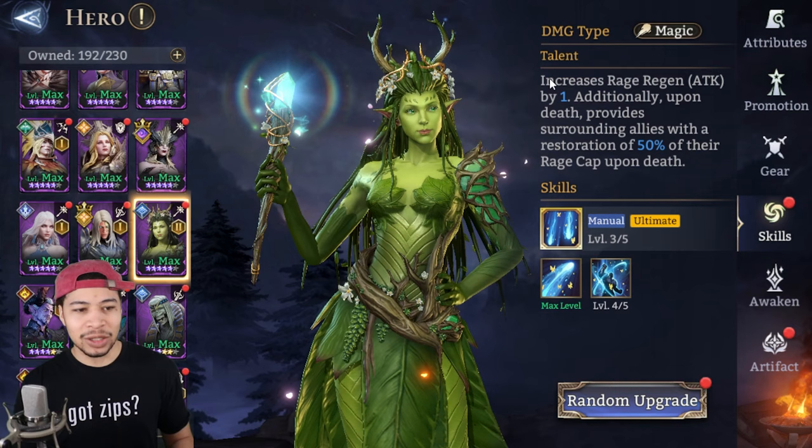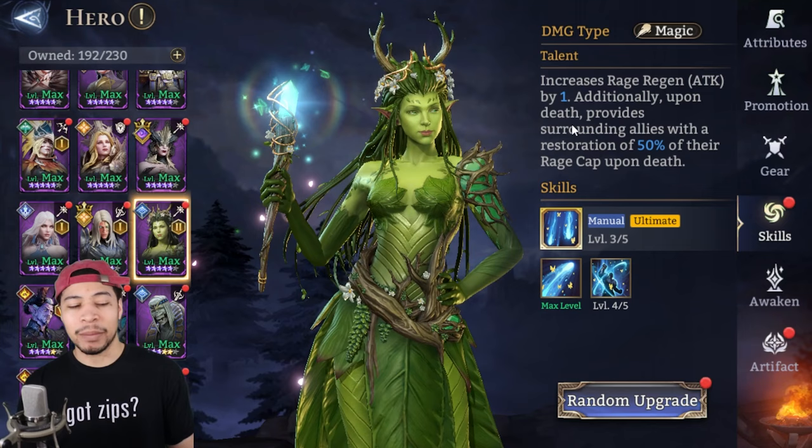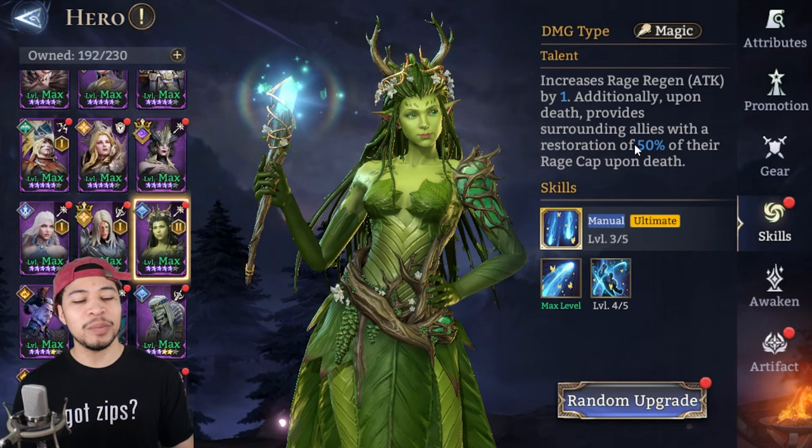We primarily want to be using her for her talent. As you can see, it increases rage regen and attack by one. Additionally, upon death it provides surrounding allies with a restoration of 50% of their rage cap. So every time she dies, or every time you remove her from the field, you're going to get 50% of your rage cap back. This is amazing.